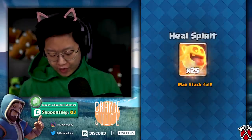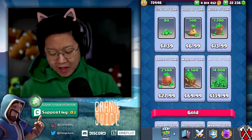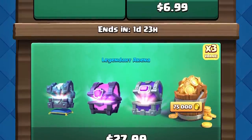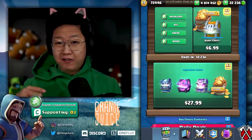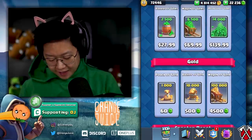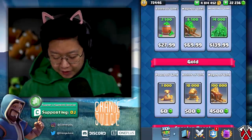Before we get into the challenge, I want to thank everyone using code OJ. The code expires every seven days and we get a small kickback for all the gems and package deals you buy. These are very worth it for level 10 and 11 players, or if you're nearing max and low on gold. Back in my day I had to buy a pile of gold and that was super expensive.